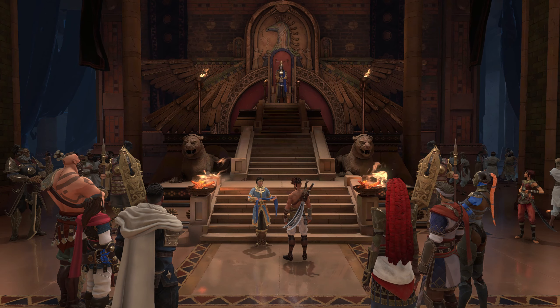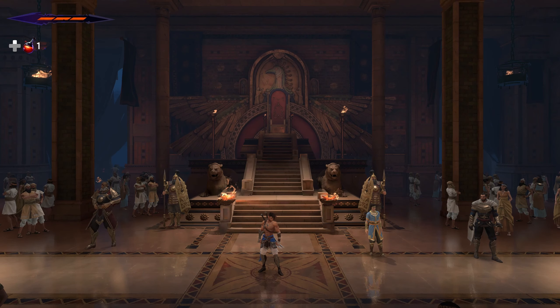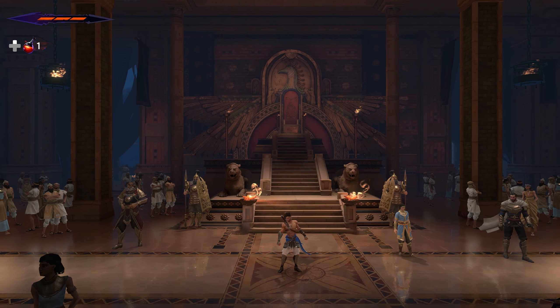There's the royal sash — he basically wears it as a belt. That's what gives him that Sands of Time look. He's wearing it right now already.